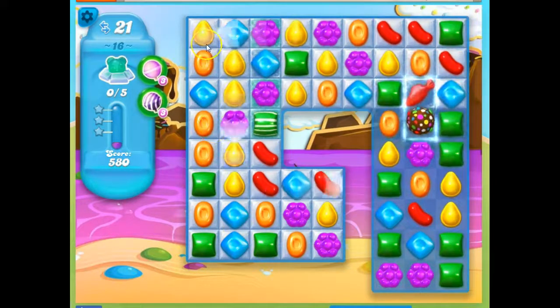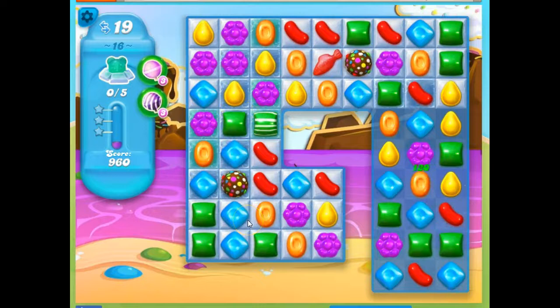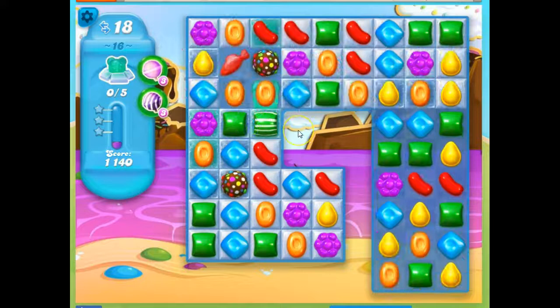Instead, what I'm going to do — look at this. So if I drop this one, two, three, I might be able to make another color bomb. And just more color bombs on the board is probably more impressive. Look at that — I can't get these to combine.